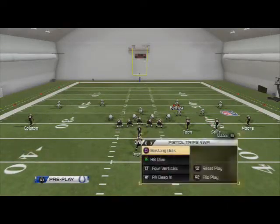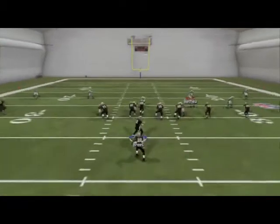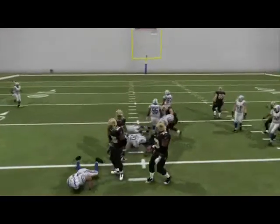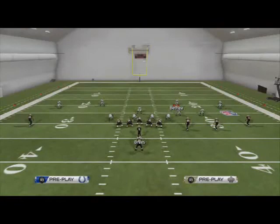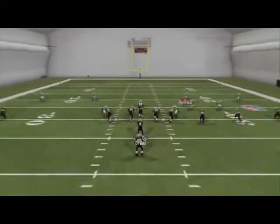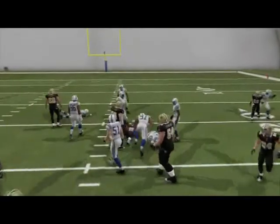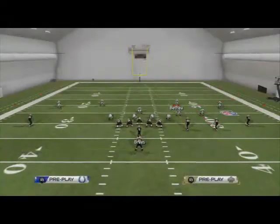So that's all the reads out of the base pass play. Our run audible down is a simple halfback dive - we just use it and run straight forward with Mark Ingram. You could obviously substitute a read option or something in there, but I'm a big fan of the halfback dive out of this and I don't really worry about really running the ball anyway.